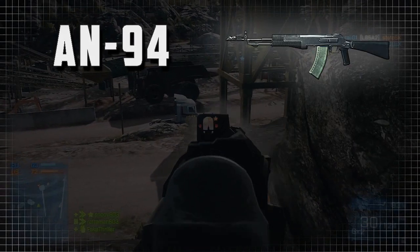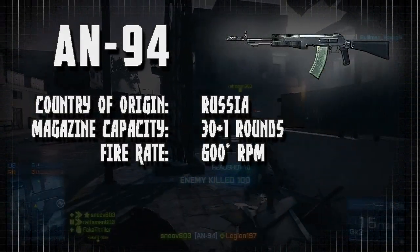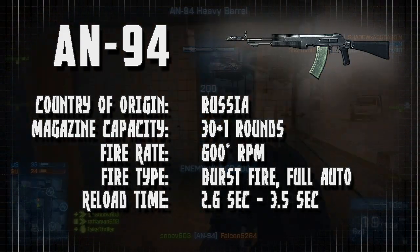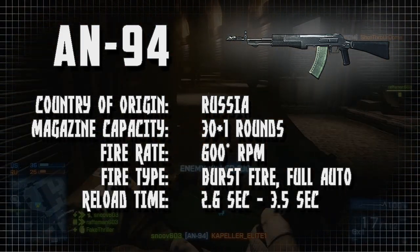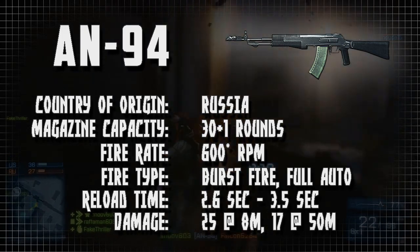A little weapon info on the AN-94: the nation of origin is Russia. The magazine capacity is 30 rounds in a magazine plus one in the chamber. The fire rate is 600 rounds per minute. The fire type is two-round burst at default but can be switched to full auto. The reload time is 2.6 seconds with the bullet chambered and 3.5 seconds when the magazine is empty. The damage is 25 hit points per bullet at 8 meters, trailing down to 17 hit points per bullet out to 50 meters.